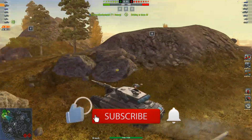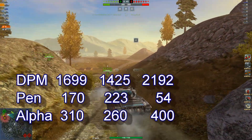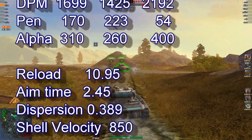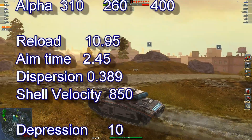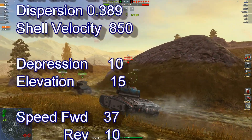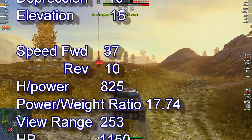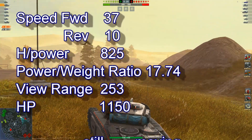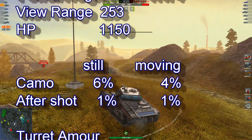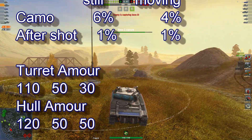Stats for this tank: 1699 DPM, 170 pen, 310 alpha. Reload at 10.95 seconds, aim time 2.45, dispersion 0.389, shell velocity 850. Depression 10, elevation 15, speed 37, inverse 10, power-to-weight ratio 17.74, view range 253, hit points 1150. Camo still 6%, moving 4%, after shot 1%. Current armor 110, hull armor 120.